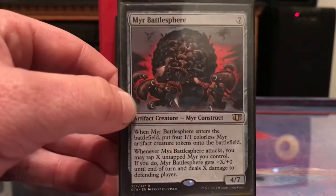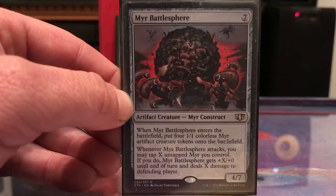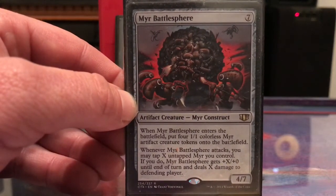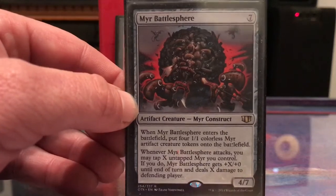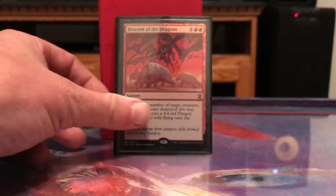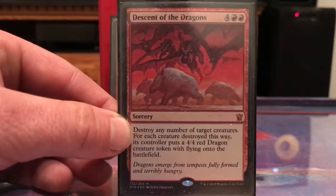Myr Battlesphere — we were making a bunch of Myr with one of the cards I showed earlier. I could tap those Myr into the Battlesphere to do some burn damage, and it makes more Myr — it just adds up.